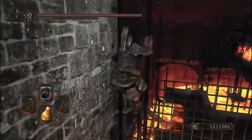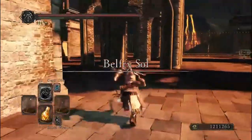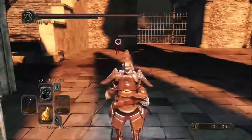Hello everybody. I'll be showing you guys how to get Hidden Weapon in the most effective way possible in Dark Souls 2. You do need to be in the Bell Keepers Covenant, or whatever it's called. You get that after defeating the Ruined Sentinels.